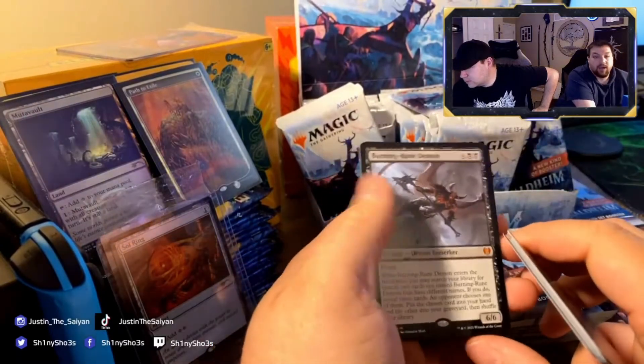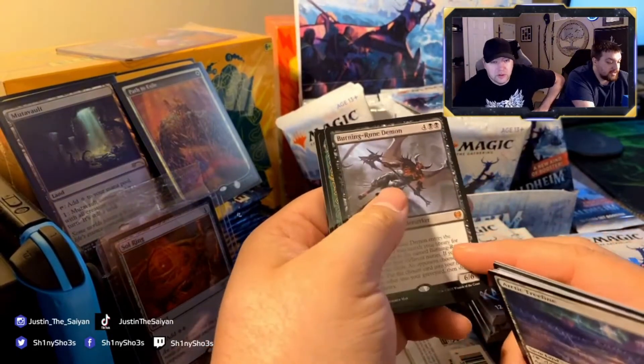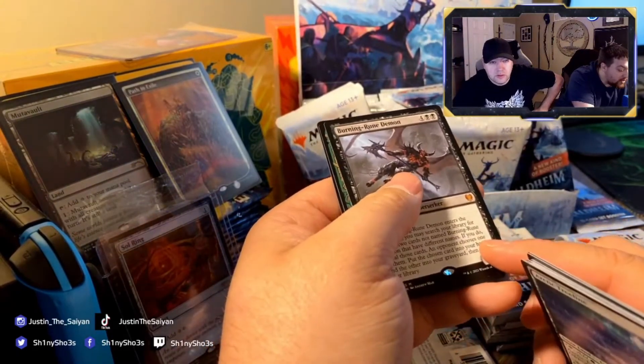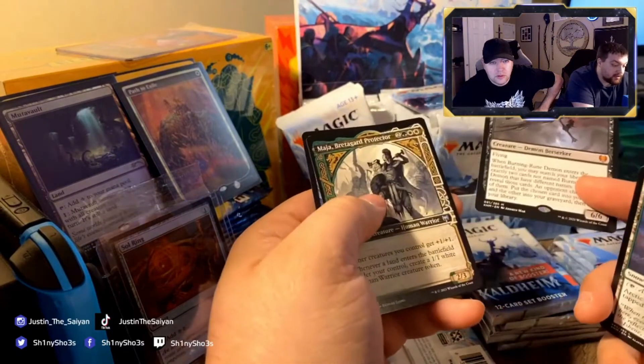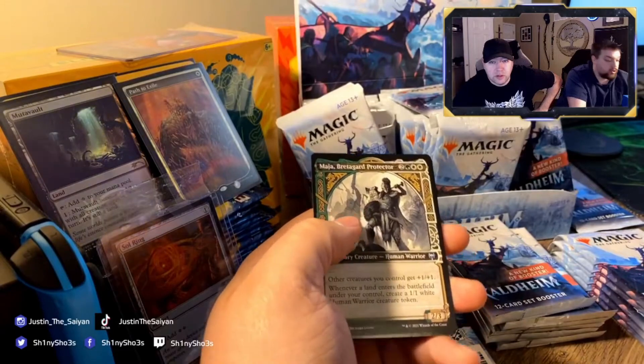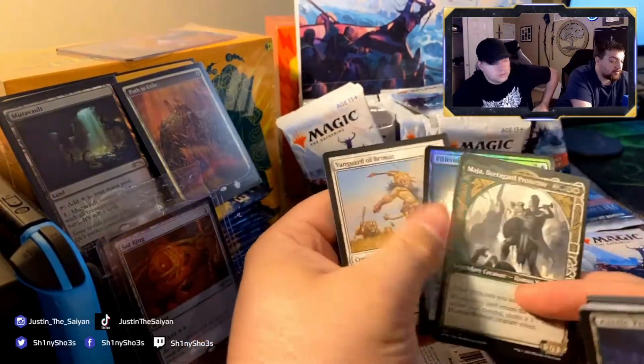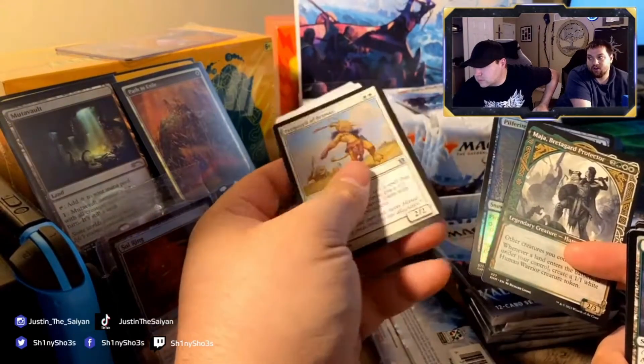Oh mama — look at how much the Burning-Rune Demon is worth. It's number 81 of 285. Then we have an alt art card Pilfering Heart, and Vanguard of Brimaz as our card from the list — I have a bunch of these because I was playing when the Theros set came out.